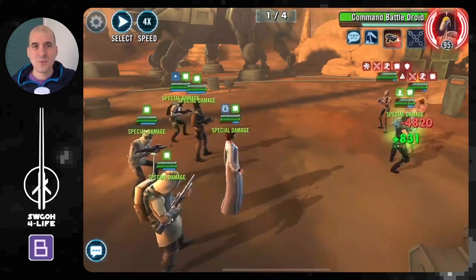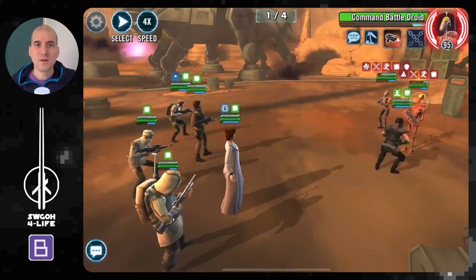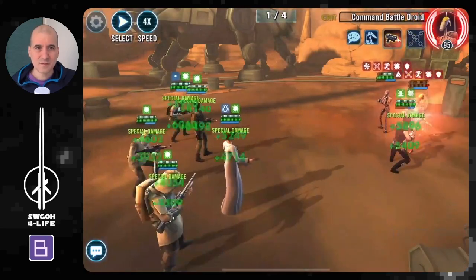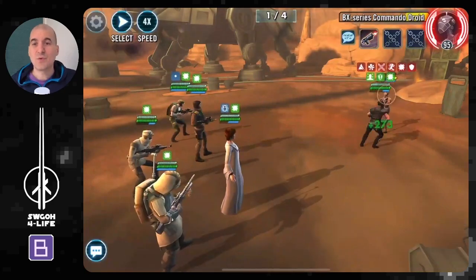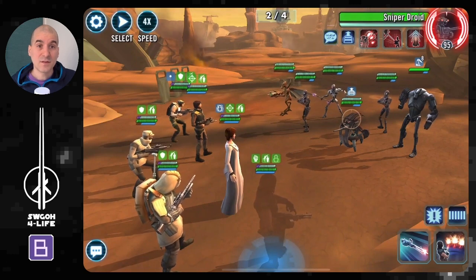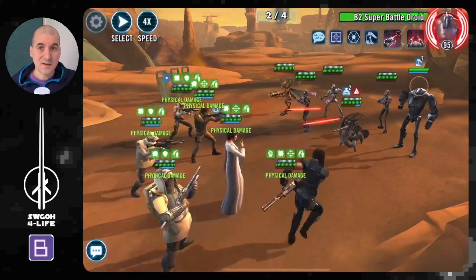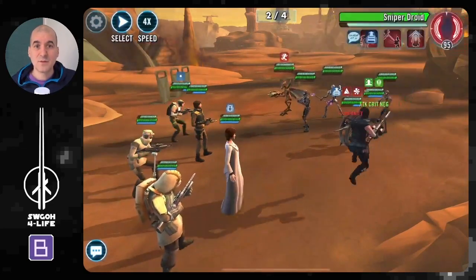Prioritize the command battle droid because his basic can daze your whole team. Once your turn meter train is going they most likely won't get a turn anyway. As you're getting towards the end of the wave, make sure your special abilities are off cooldown so they're ready for the next wave. Moving into wave three — we have a sniper droid and a B2. Start by pushing back turn meter with Kara.